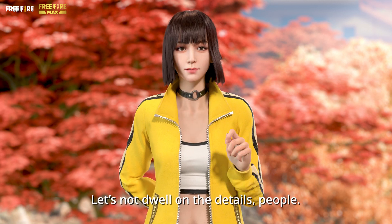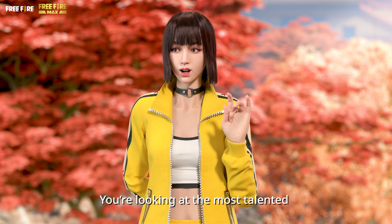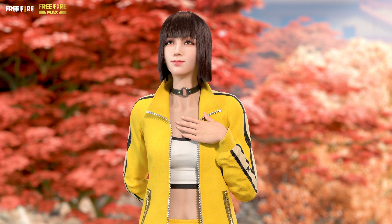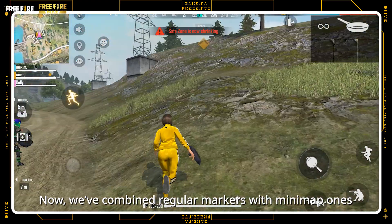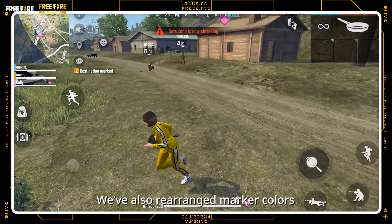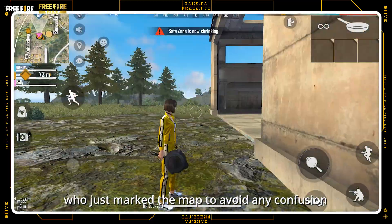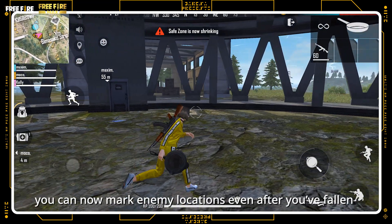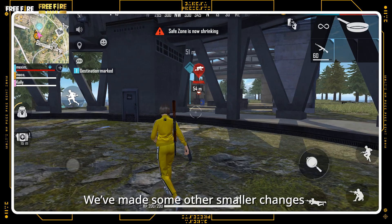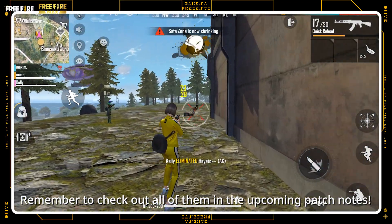Let's not dwell on the details, people! Now, we've combined regular markers with minimap ones so that all pins are organized and clear on your screen. We've arranged marker colors and added visual cues next to teammates who just marked the map to avoid any confusion. Along with that, you can now mark enemy locations even after you've fallen! We've made some other small changes for QOL as well — remember to check out all of them in the upcoming patch notes!